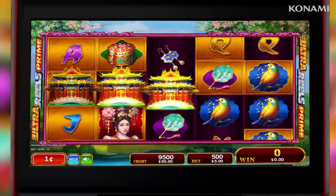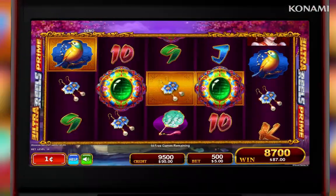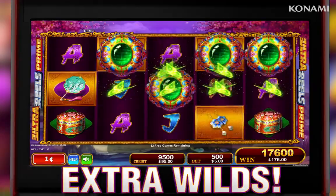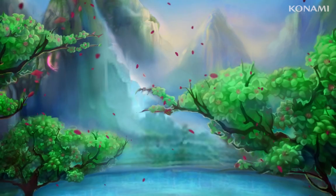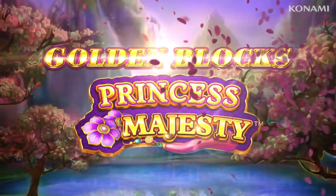Any 3 or more temple symbols trigger up to 20 free games. During the free games, each wild gem symbol that lands at the end of a spin adds 1 or 2 extra wilds to the reels. Build your next big bonus with Golden Blocks Princess Majesty.